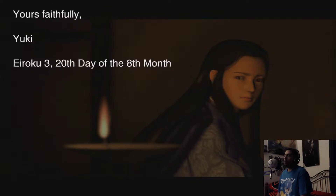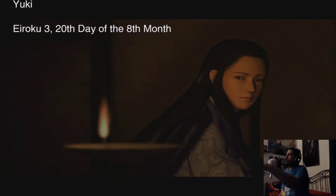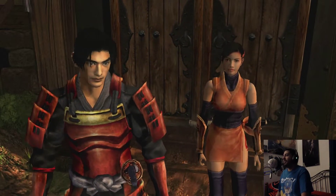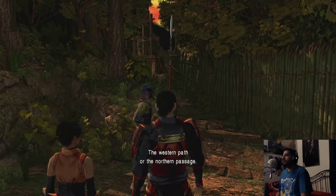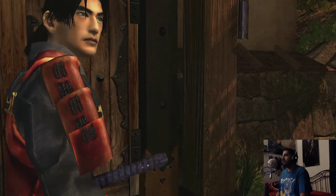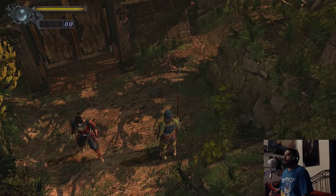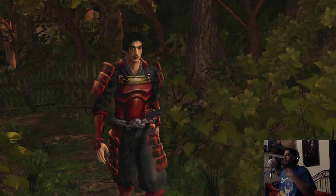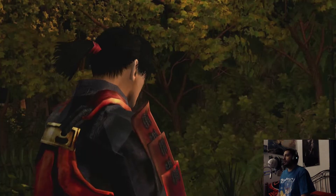So if you guys are still confused on what's going on - essentially, Nobunaga's army fought the other dude's army, they killed the leader, and Nobunaga got shot in the neck and died. She is the sister of pretty much the guy that was in that big war we just saw. And after Nobunaga was killed, a few years later, Nobunaga's suddenly back and then he kidnapped her. It's like, how is he alive if he just got shot in the neck with an arrow? And now he's suddenly in league with demons.